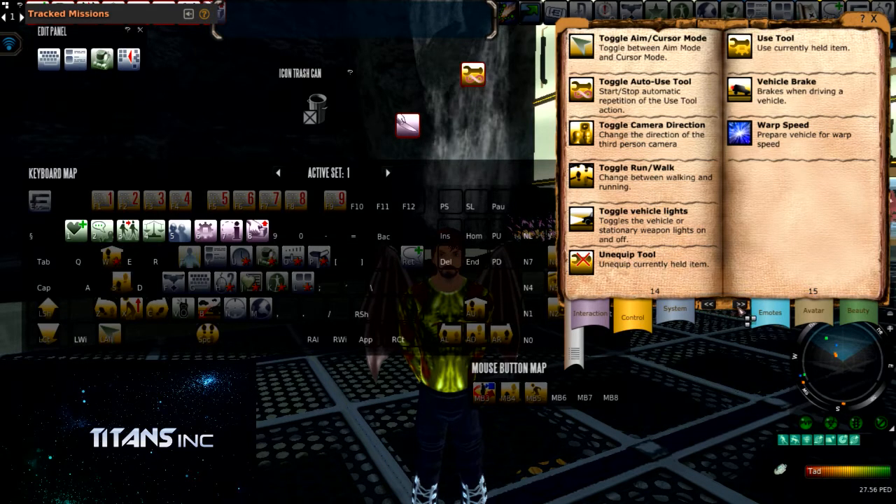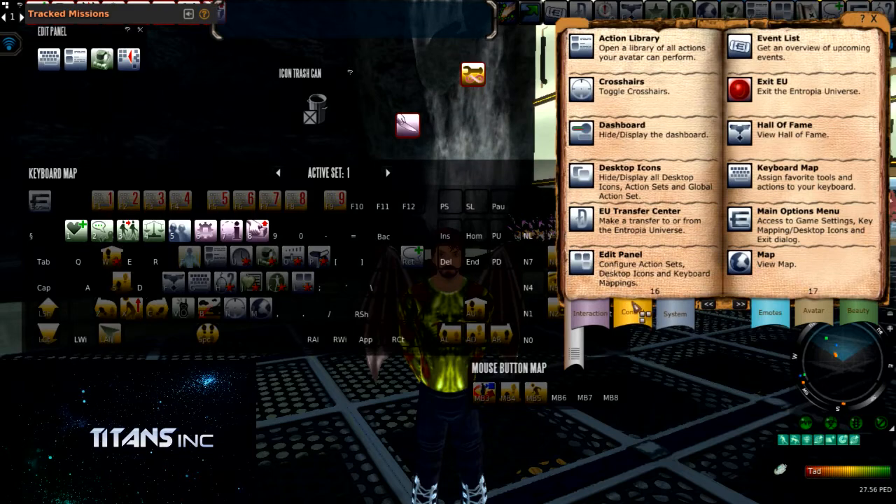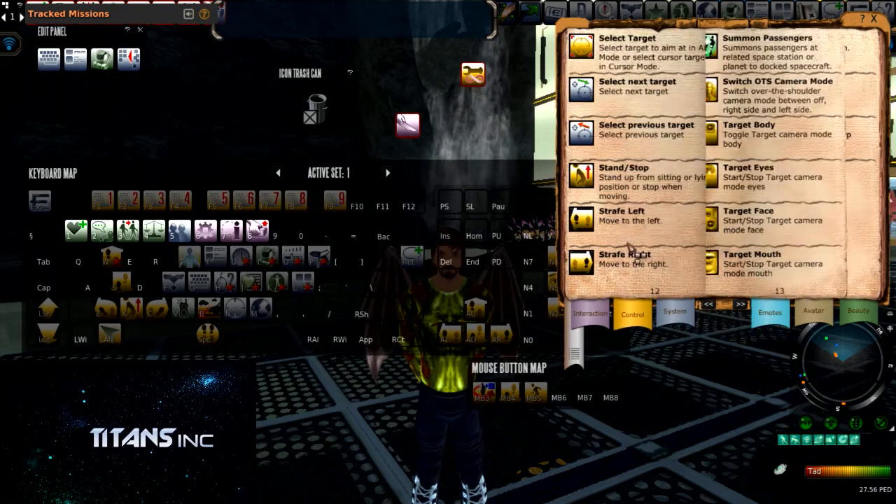The next two toggles we're gonna add to our keyboard are on page 12. This is going to be your Select Next Target — it allows you to select the target with any equipped gun — and the one right behind it is going to be Select Previous Target. Because if you're like me you will over-select and probably shoot multiple mobs at once. It's always best to go back to the first mob and not continue to kill the second and third that you have toggled into.